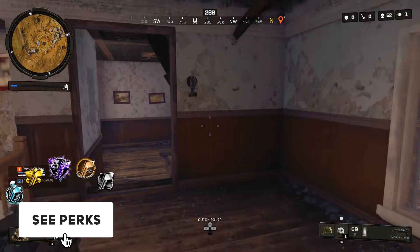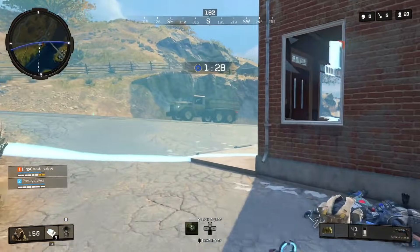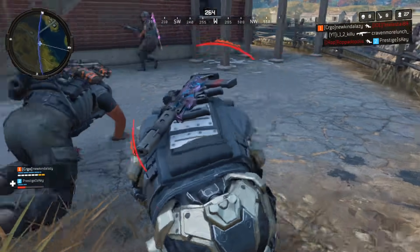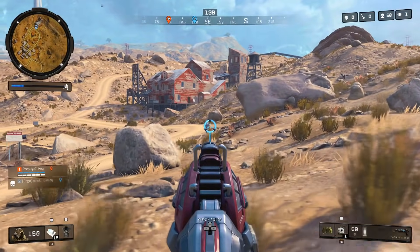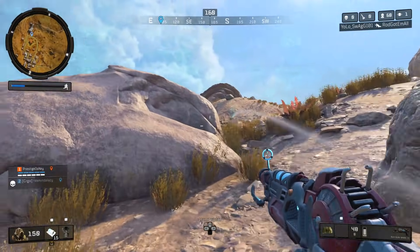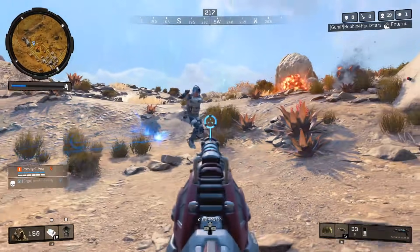This is a fun little Easter egg to do. However, the weapon itself is not worth the struggle, I'm going to be honest. First off, you're dropping into Ghost Town where everyone's already going. You're trying to find a combat axe, you're getting the weapon, and then you find out it's a hot steaming pile of garbage. It looks cool, it sounds cool, but man oh man, it does not do that much damage. You'd be better off using an SG-12 or even a pistol at this point. I managed to get a couple kills with it, but beyond that, it's just not worth the struggle.